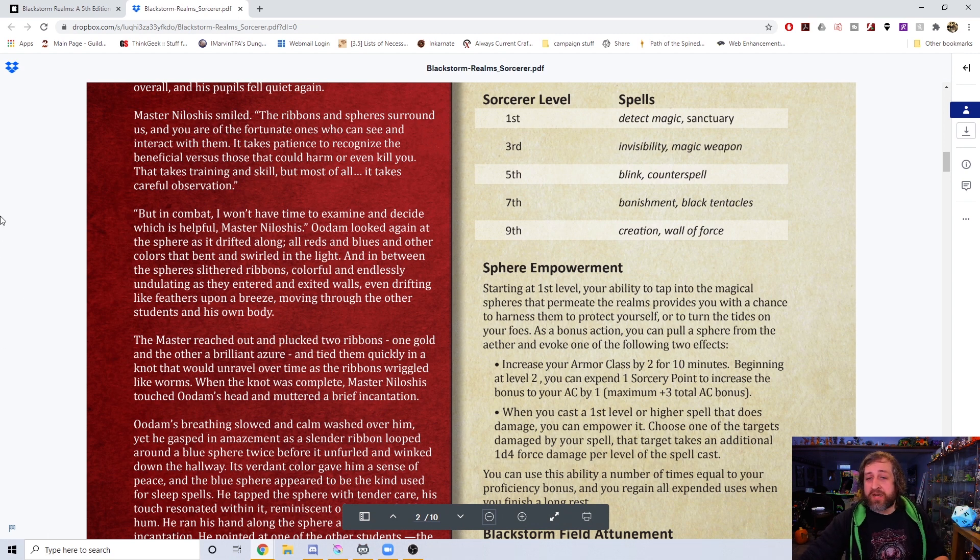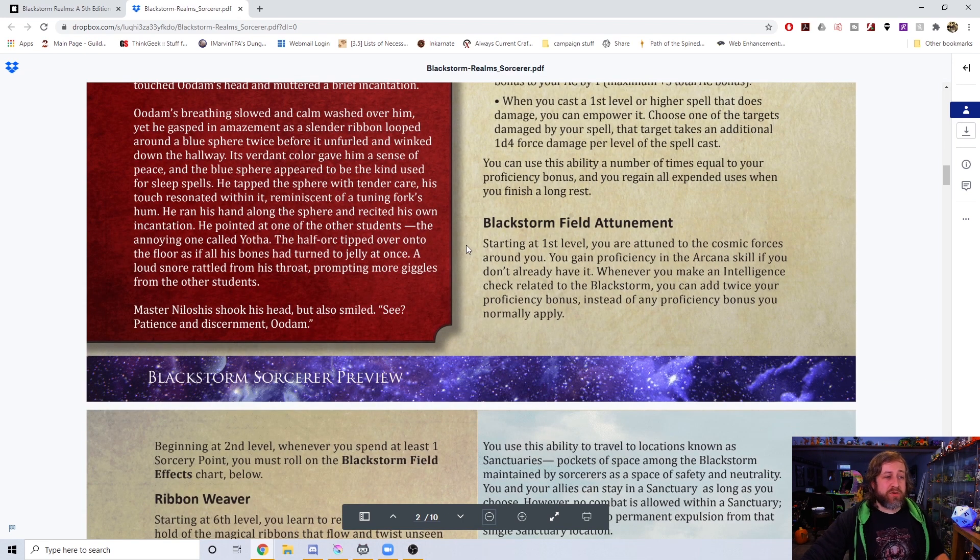Then we have Black Storm Attunement. You gain proficiency in the Arcana skill if you don't already have it, and when you make an Intelligence check related to the Black Storm, you add twice your proficiency bonus instead of any proficiency bonus you normally apply. We went back and forth a lot on where to land on this, but it gives you a little skill bonus, and if you're trying to understand the thing you're meant to know, you'd in theory be an expert — essentially giving you expertise in it.